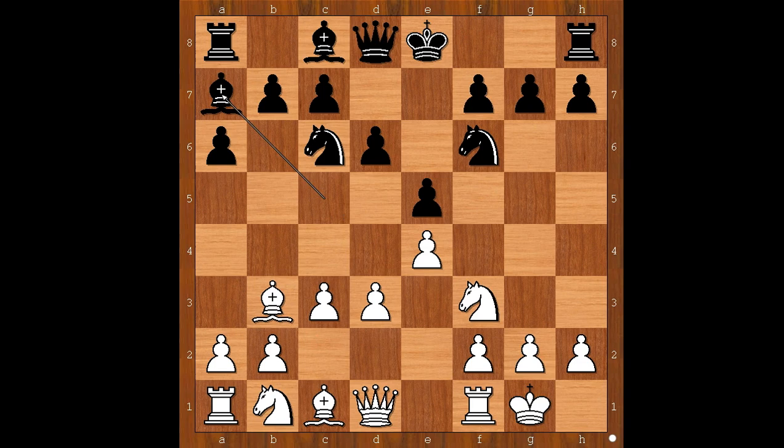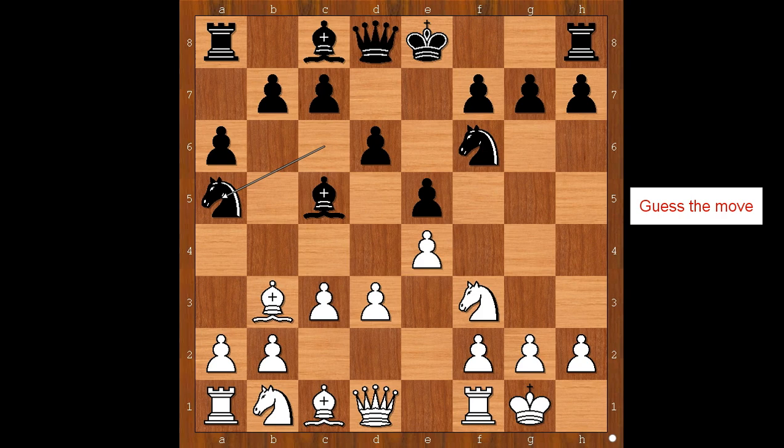The bishop is going to c2. Bishop to a7. What if black plays knight to a5? Question for you: how would you save the bishop, or perhaps what would you do in this position if you had the white pieces?